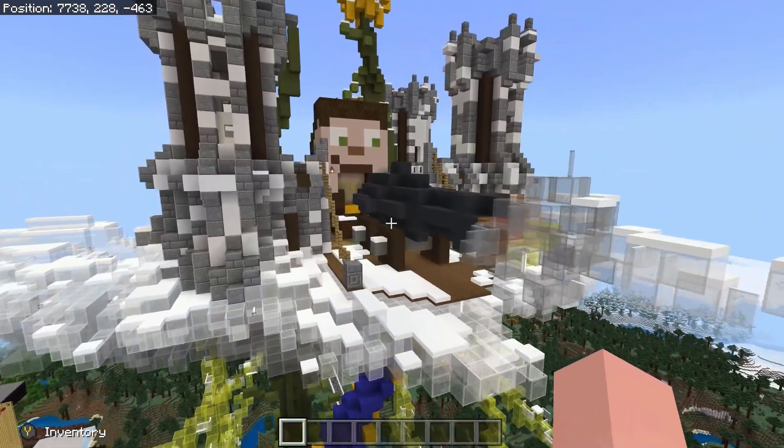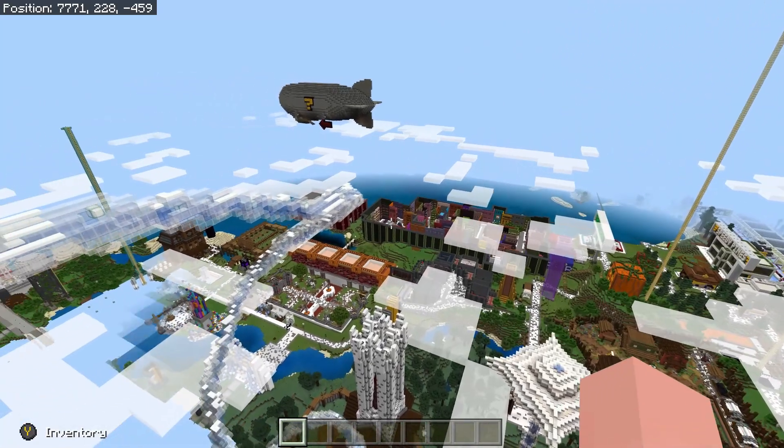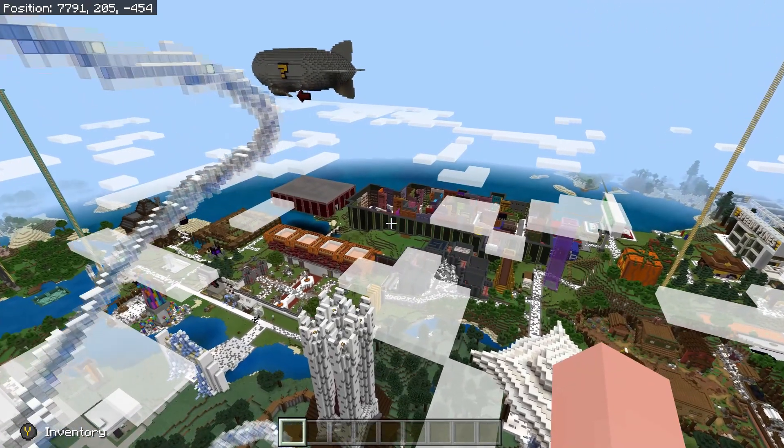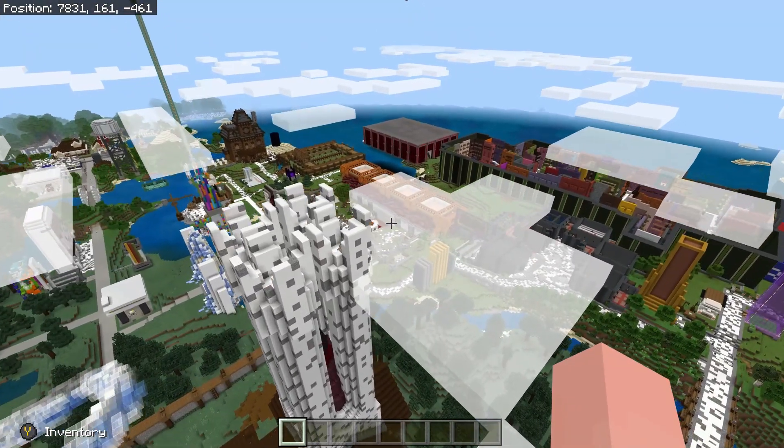We've got our little Scar over here shooting a cannon. We've got Green's Blimp, the UFO, and some minigames over here.